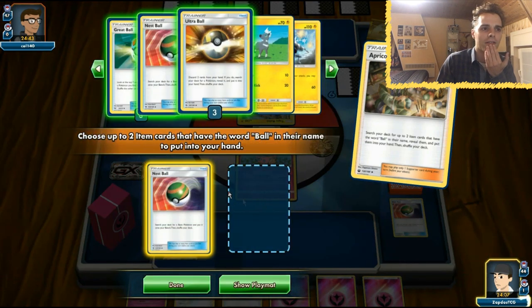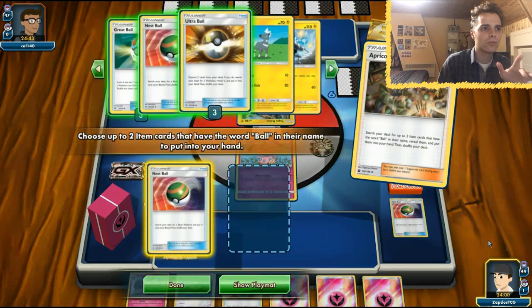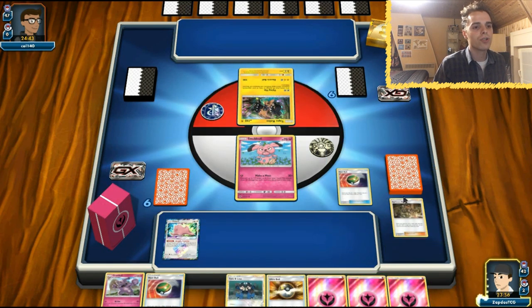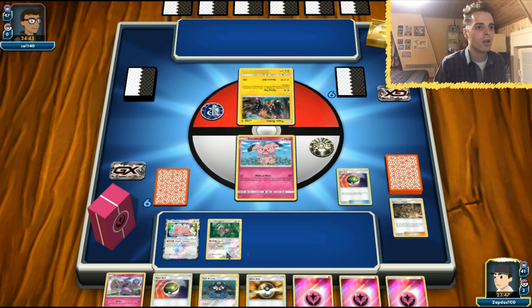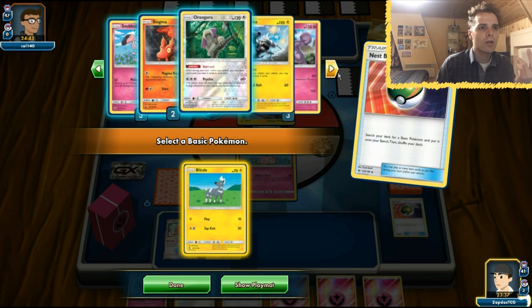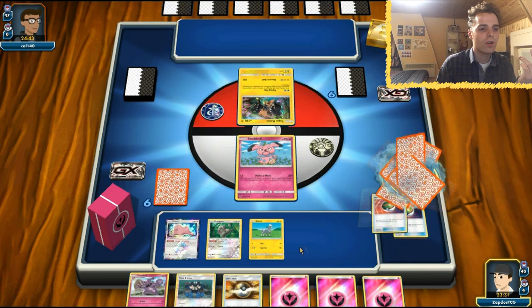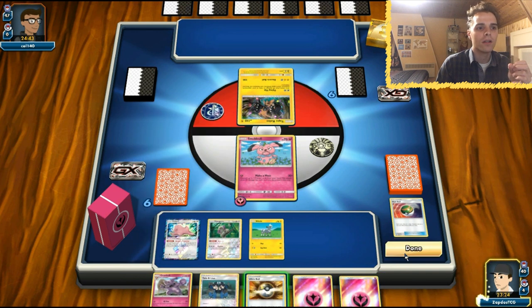We're also going to rely on the Apricorn Maker and get some more Nest Balls going. We want to thin out our hand — maybe an Ultra Ball. So we're gonna get two Nest Balls. With Ultra Ball we can search our deck for the evolution we want. We're gonna get Oranguru on board. We could also get another Snubbull — 70 HP Snubbull is kind of neat. With Ultra Ball we can definitely get ourselves something. We might just thin out our hand here and get Makargo for Ditto to evolve. So we have the Ultra Ball in hand — we get rid of two cards, evolve into Granbull, attach the energy, and that Tapu Koko gets destroyed.